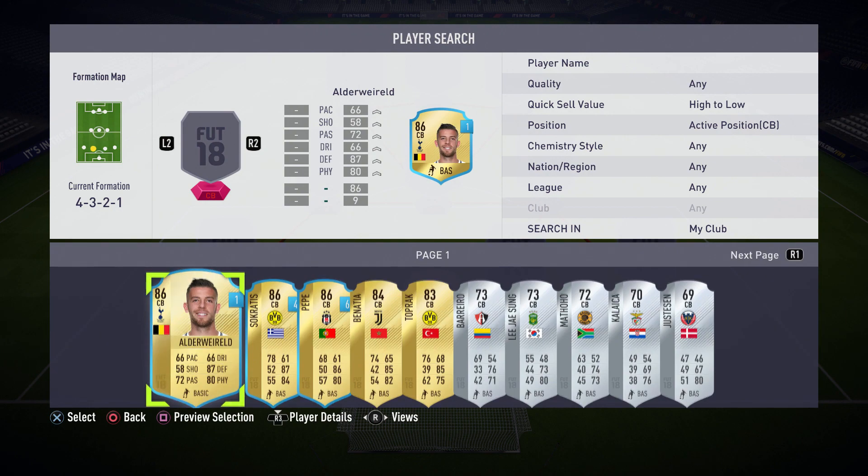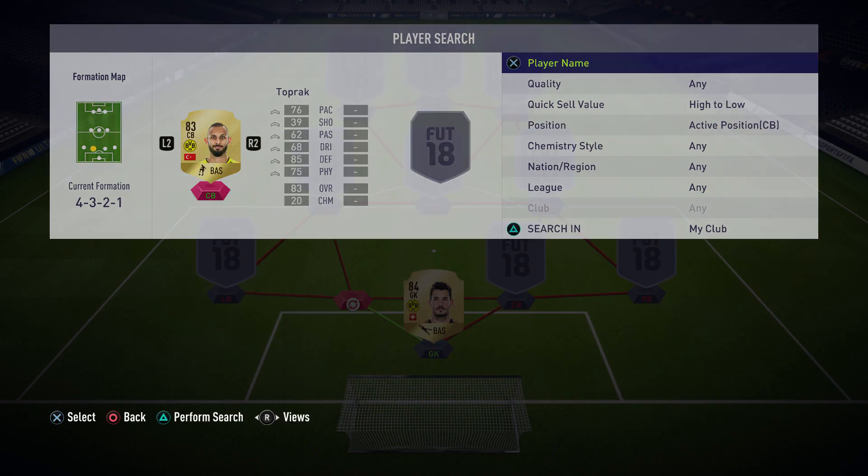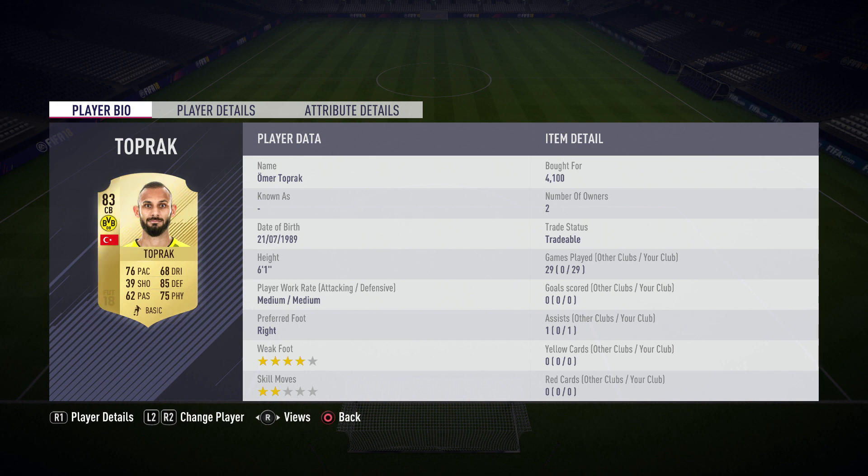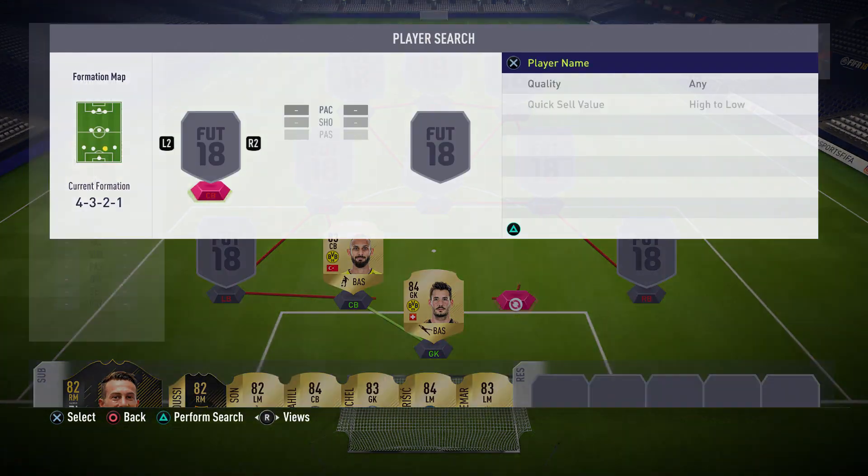Moving on to the first center back, who is a player from the same team — that is Toprak. We need the perfect link there for the chemistry because the hybrid is a bit crazy in terms of links. Toprak, I just don't understand how this guy performs as well as he does. He is literally so much better than Boateng in my eyes, better than Hummels, better than every other center back in the Bundesliga — maybe even on the game. 76 pace, 85 defense, 75 physical — he's literally just the perfect defender, six foot one, and he only costs 4,100 coins.